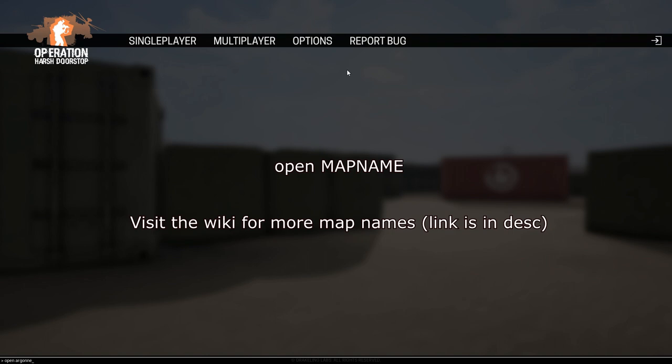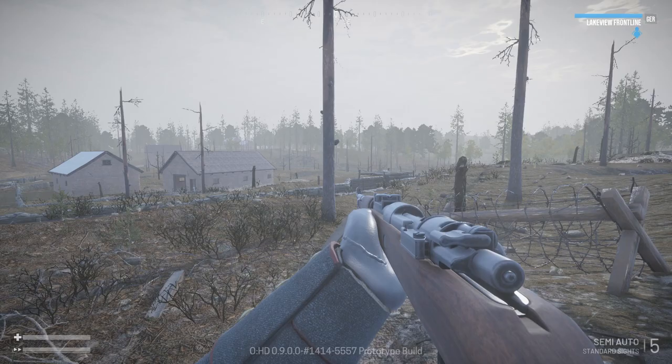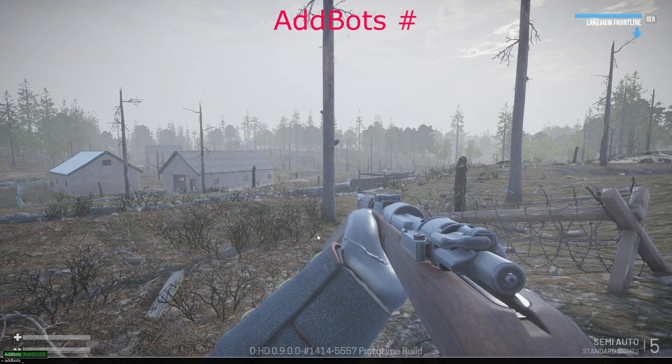Let's type 'open argon' — argon is a level — so press enter and boom, it's that simple. Another useful command is 'addbots'. Type addbots, then a space, then select a number that your server can handle. I'll choose 15 bots — boom, we got bots.